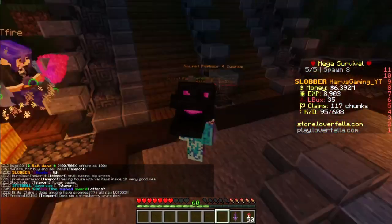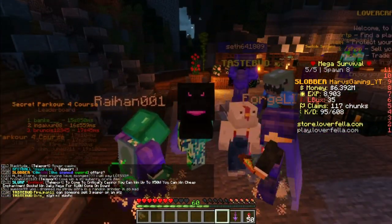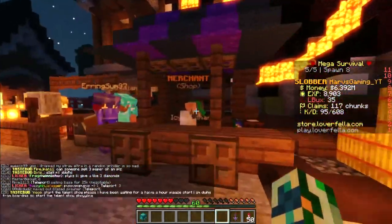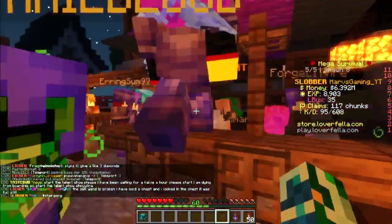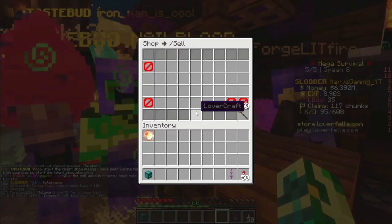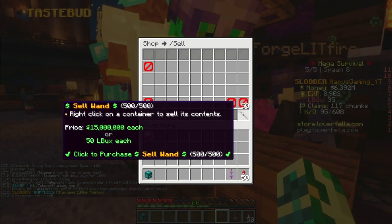To start off, we are going to talk about how to get the Cell Wand. It is very simple to get. If you are Slurp, you can just do slash sell. But if you are not Slurp, you are going to want to slash warp shop and come over to your merchant and do slash sell. This will open up a menu, and right down at the bottom you can see the Cell Wand. Very cheap, but expensive at the same time.